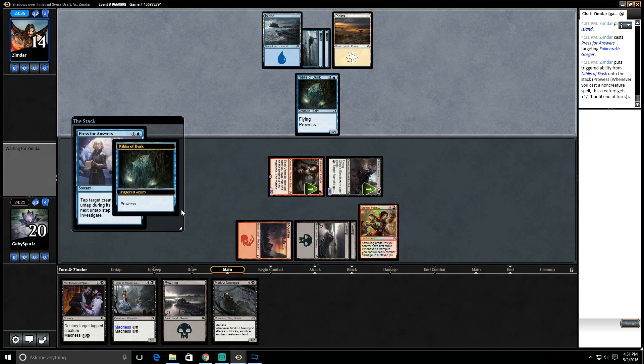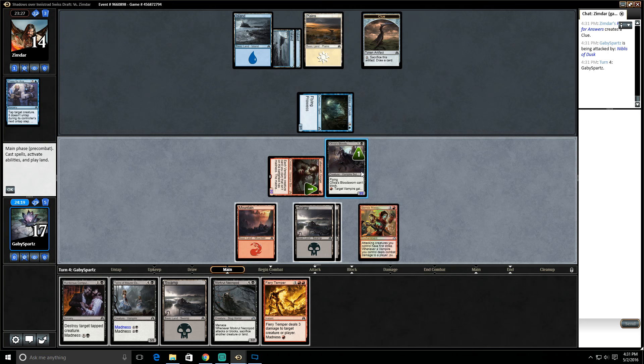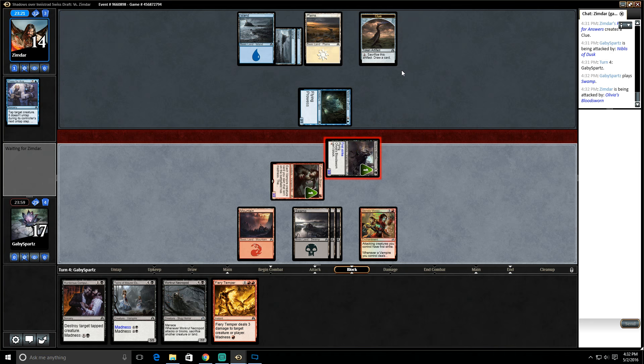Our opponent plays Island — press for answers. They get to tap our Falkenrath Gorger and it won't be able to attack next turn. I'm guessing they still attack here — yes, because they're not really going to block. Can't really cast Fiery Temper here, can't really cast anything. We could Murderous Compulsion this Niblis of Dusk, but we're not really worried about it. I think I'm just gonna attack with Olivia's Bloodsworn.